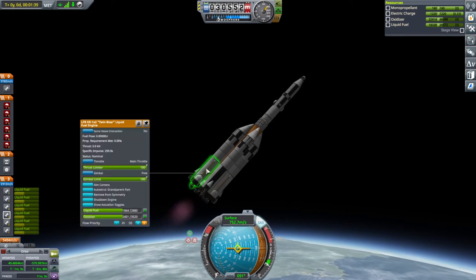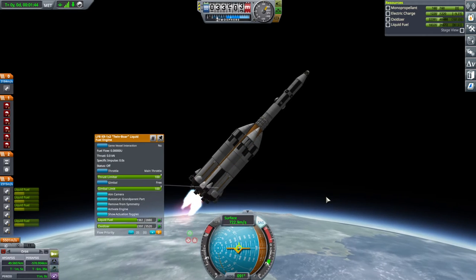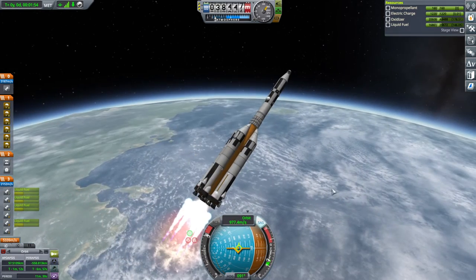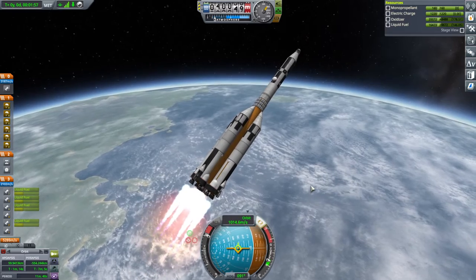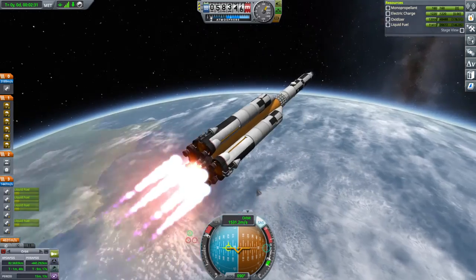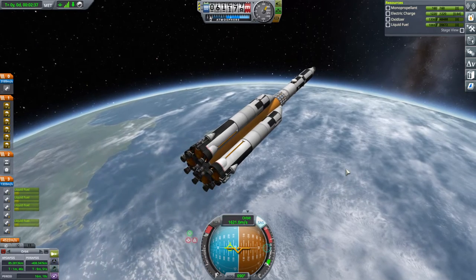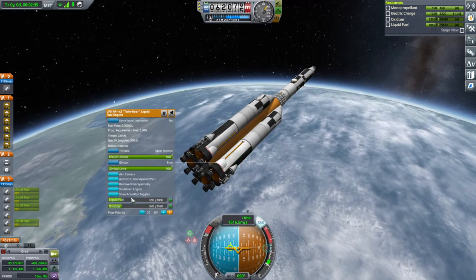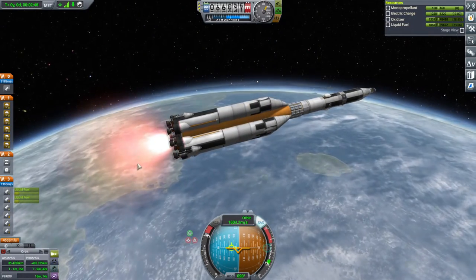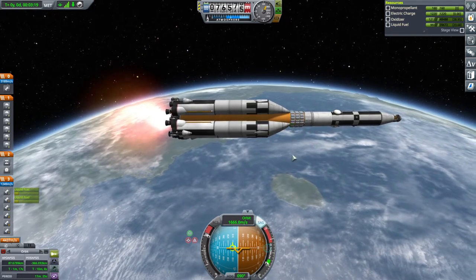I'm going to temporarily shut down the engines so that I can shut down two of the twin bores and proceed like that. So we get a slightly more efficient fuel mix - not that the bobcats are that much more efficient, but hopefully we'll have enough for the return of the booster. I'll try and shut down the twin bores and just use the two bobcats. We've got 48 parachutes there - I hope that's enough.